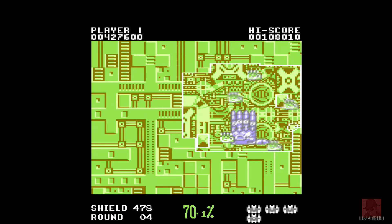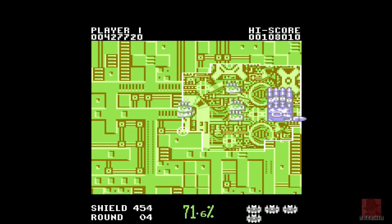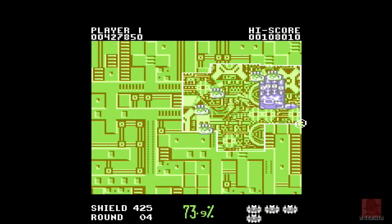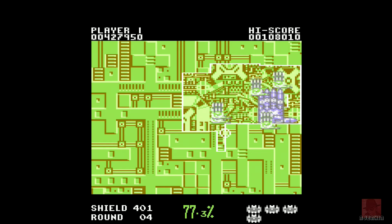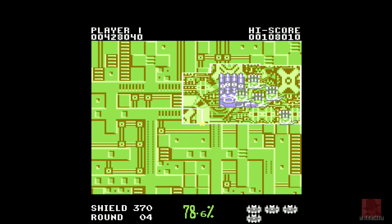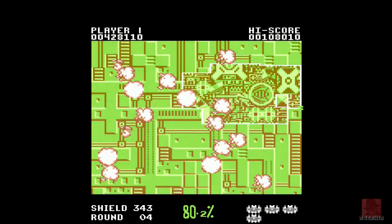I'm getting smaller and smaller squares because all the enemies are on the screen. If I do this bit I'll be absolutely flabbergasted. One more — do I only need another seven? Awesome. Just slowly, slowly does it. Oh, how did I get away with that! Only 1.4 percent needed — only 0.5 now — the smallest of squares — and I've done it!